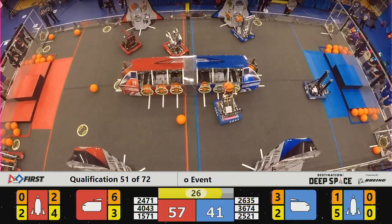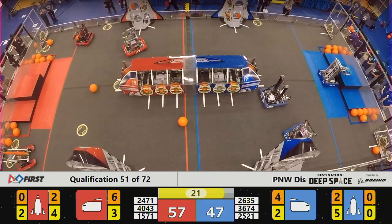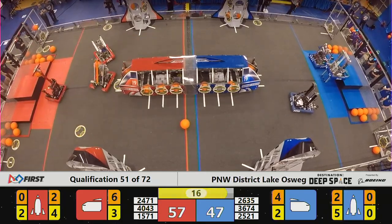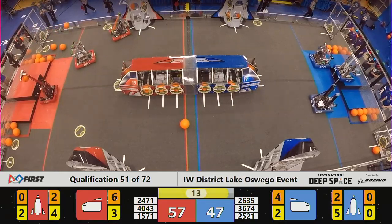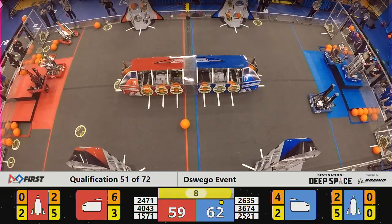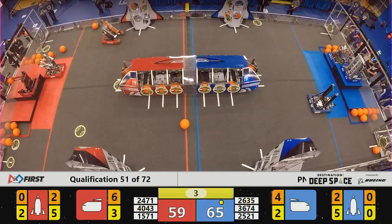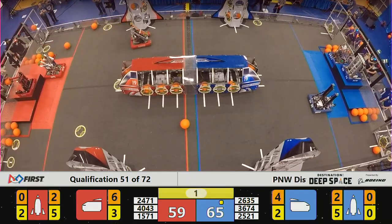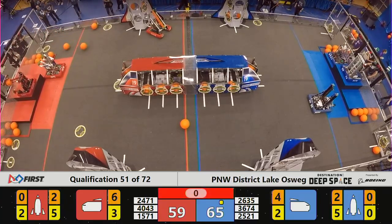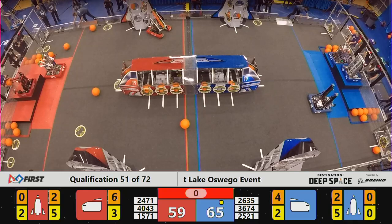30 seconds left in the match — it's a close one. Teams will start figuring out how to head back to their hab. 3674, Cloverbots, up to the top. 2521, trying to get to the second level, and looks like it does. 2471, Team Mean Machine, up on the top for the red side. And that's the end of the match, but boy, is it close. We'll see what the refs come up with and we'll get to your final score in just a minute.